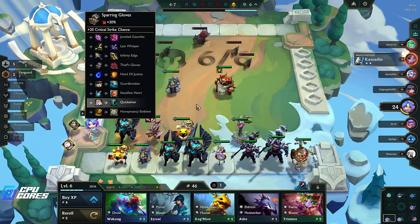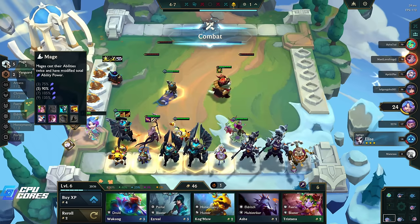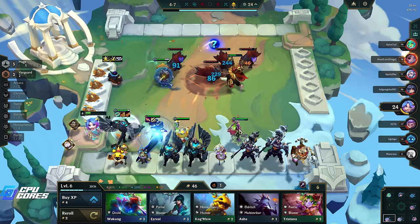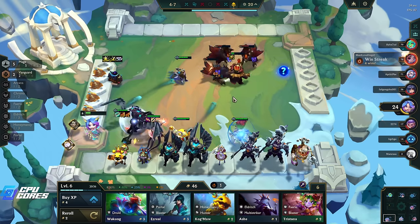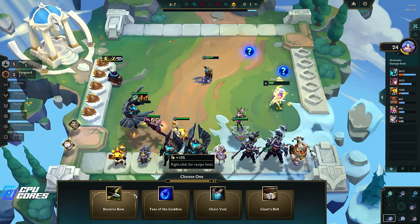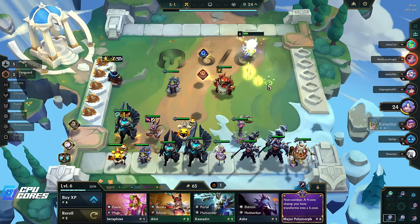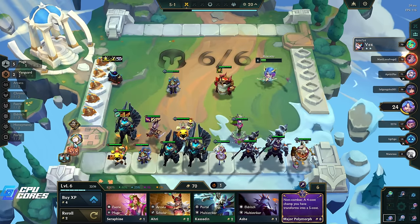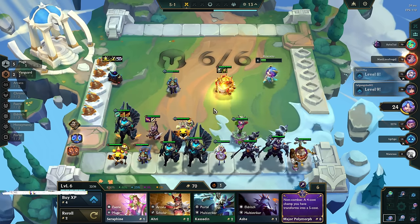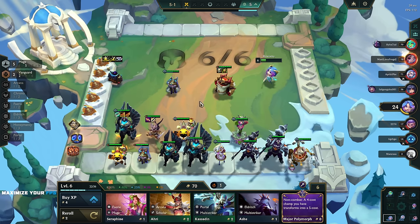We wait now and we get our gold. We are gonna get a Dragon's Claw and a Steadfast Heart - right game? I wonder if it's better to go down to three mages but get four Vanguards. It probably is honestly, because we get a one-cost unit and a three-cost unit. I think it's better to do Vanguards - how could it not be? We want a Chain Vest probably. Oh that's actually really good - Hand of Justice maybe later. I'm gonna put this on you, that's definitely worth it.